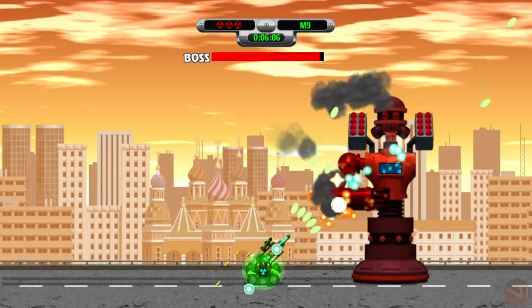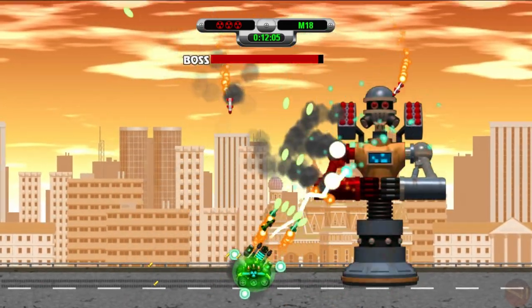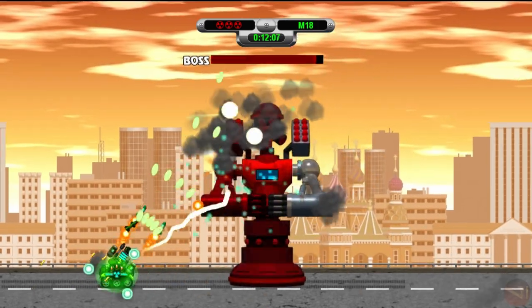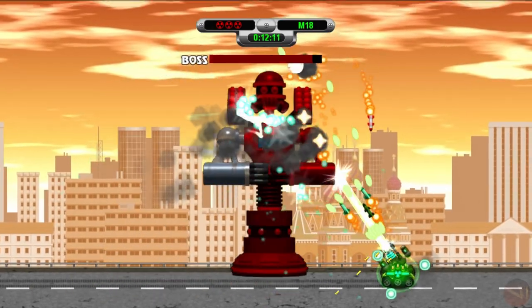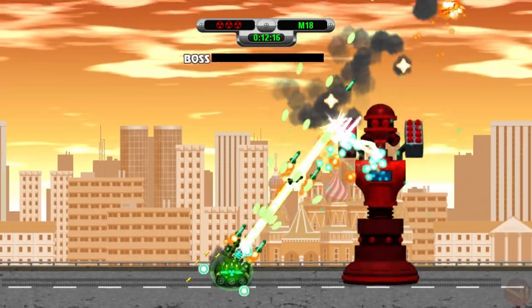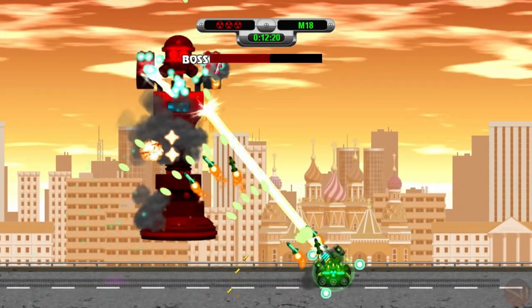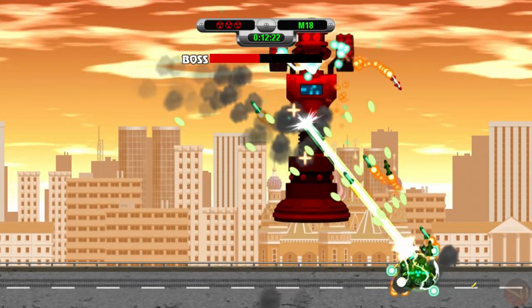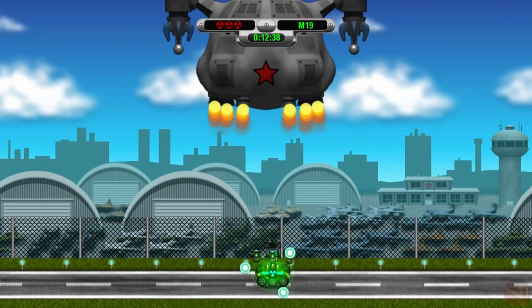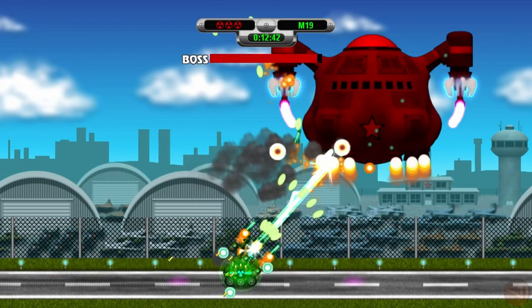The second-to-last boss is the Eight Spot, which lands in the middle of the screen and begins jumping towards the atomic tank — landing on the tank leads to immediate destruction. Its arms act as a shield for its main body and need to be destroyed to do meaningful damage. However, destroying both arms causes the robot to shoot pink laser beams towards the tank, equivalent to energy saws from other enemies. Constant movement is necessary to avoid the stomp, while also paying attention to the laser firing.